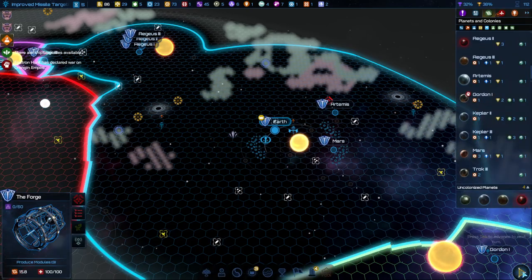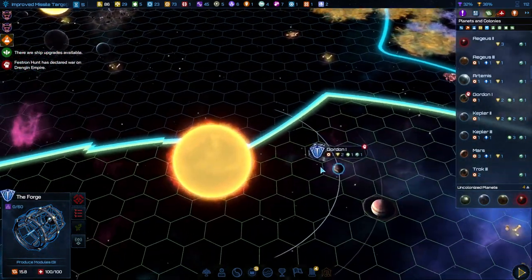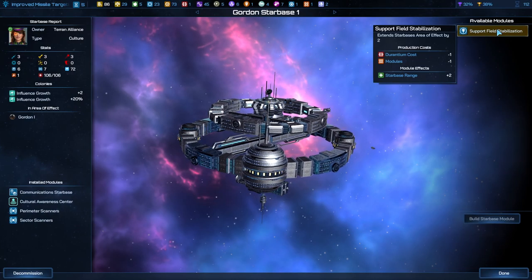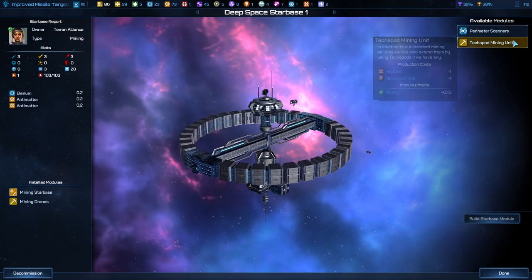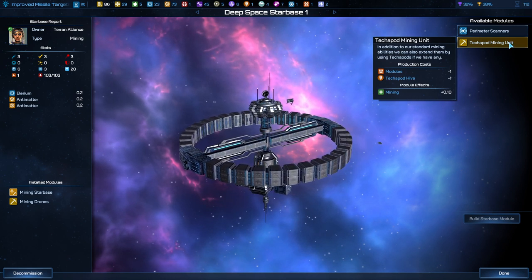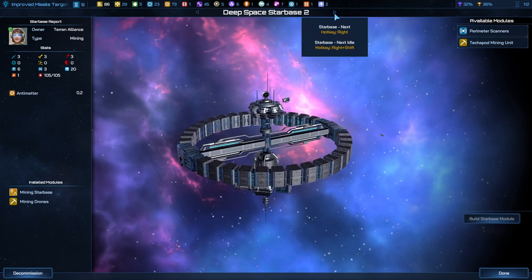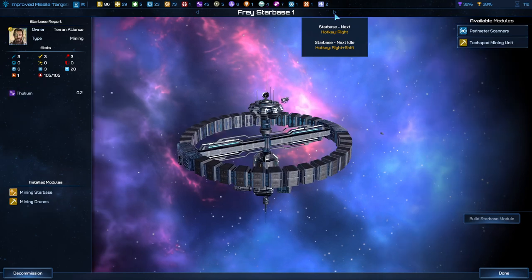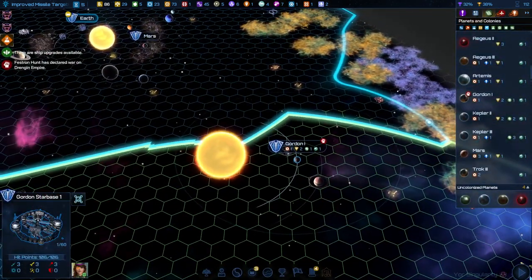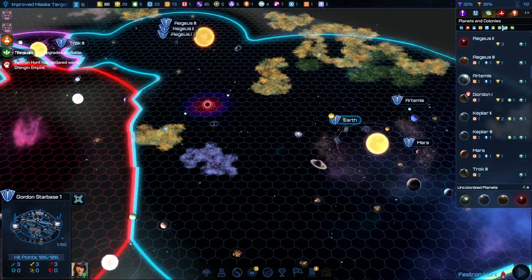Just modules. We've got a module. Technopod Mining Unit — so this costs us a Technopod Hive. We've got to accumulate three of these so that we can build the wonder and get a bunch of prestige points. We are generating those, so we'll be able to build some more later. Let's just hold off for a sec.